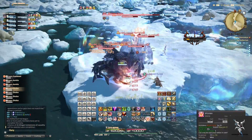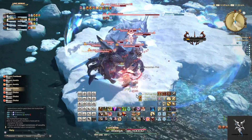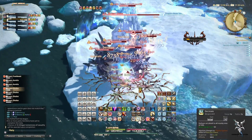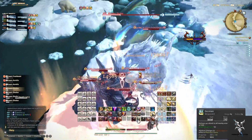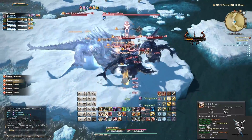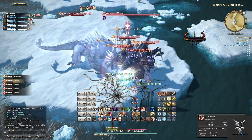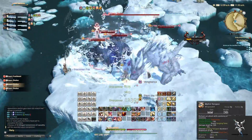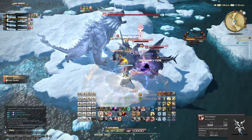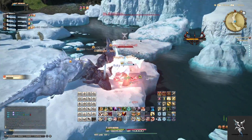For this first pack, all of the shark enemies have large circular AoEs that they'll throw at random party members. The frost beast has a large cone that he'll also target at a random party member, so you'll just want to move out of these whenever they begin casting. The circular AoE from the sharks is a quite quick cast, so you'll need to move quickly if you want to avoid being hit.